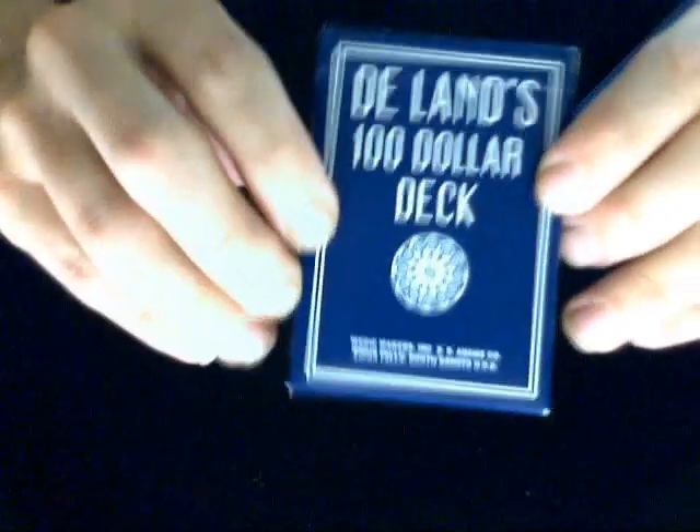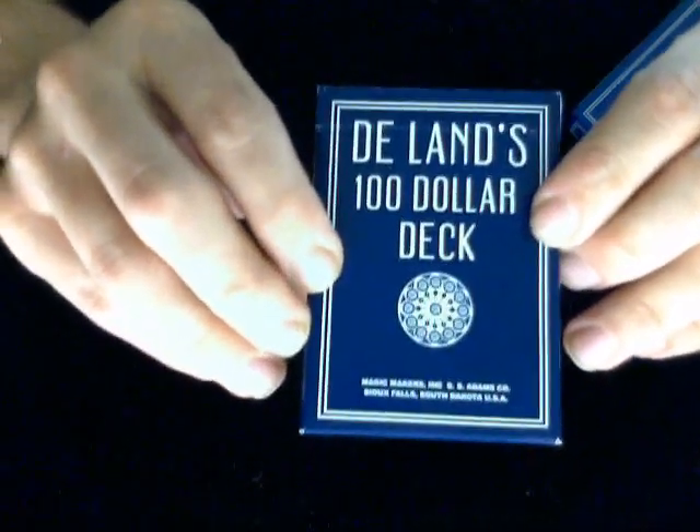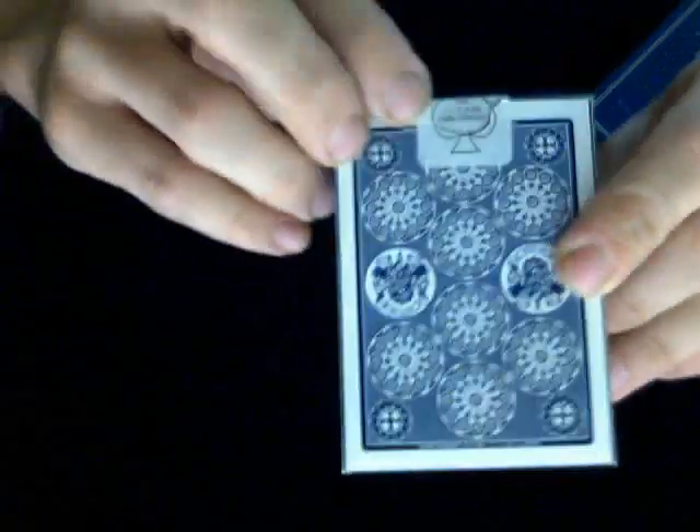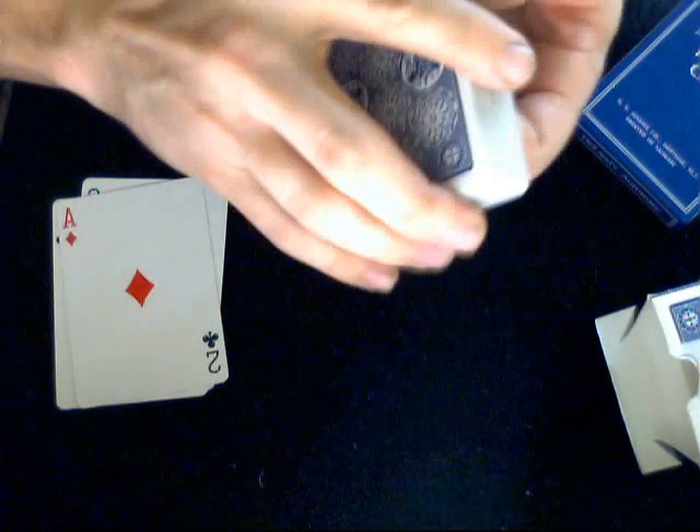If I was going to tell you to pick up a deck like this, I would tell you to pick up the Lands $100 deck, because you can actually find these on eBay fairly easily — on merge67 and in magic swaps as well. They are USPC so they're good quality. The deck has good flaps, they come with the Million Dollar Monte gimmick, a Joker, they fan out nicely, they are beveled, and they are marked in the exact same way.